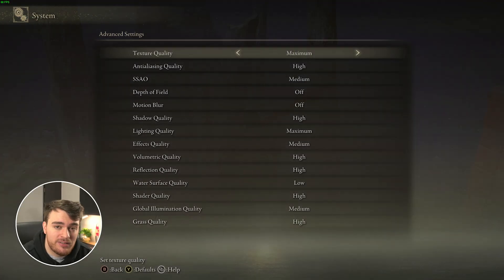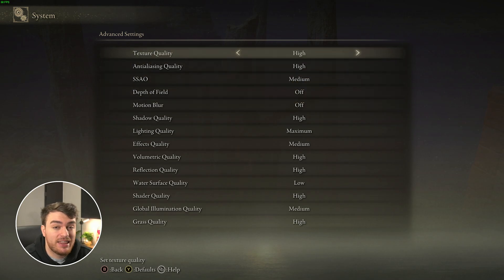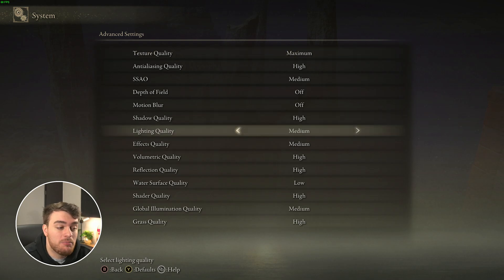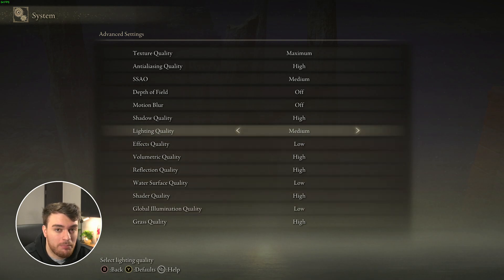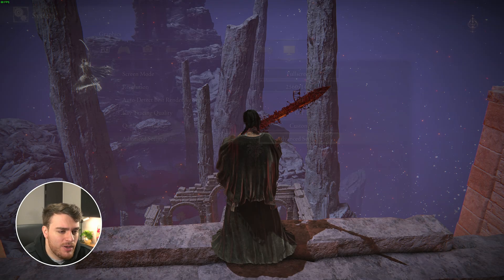If you've got a super low-end system, you'll probably be dropping everything as low as possible, but if you can, I'd recommend raising texture quality - the higher you go, the better the game will look in quite a dramatic way. But the majority of your performance will come from lowering your lighting quality down to low, if not medium, and global illumination to low as well. On low-end systems, these options have a major impact on performance, but you'll be lowering pretty much everything almost as low as possible.